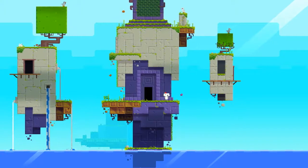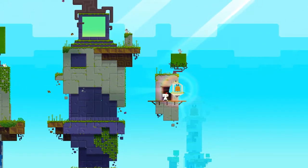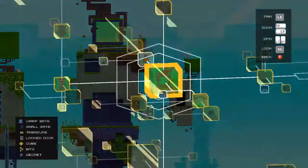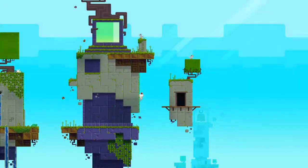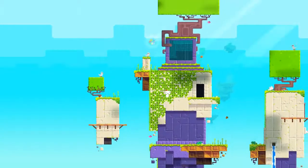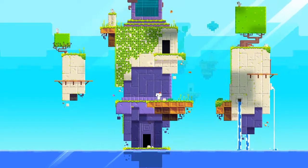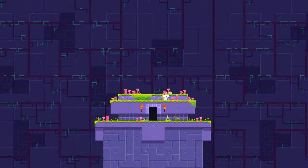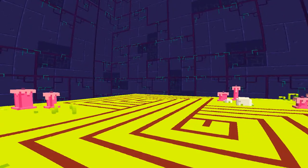Let's go looking for that door. Is that this door? No. Is that the door it should be attached to though? No, it should be over there. This door? No. Is that this door? That's this door. Okay, we got a puzzle here somewhere. Oh right, this puzzle.